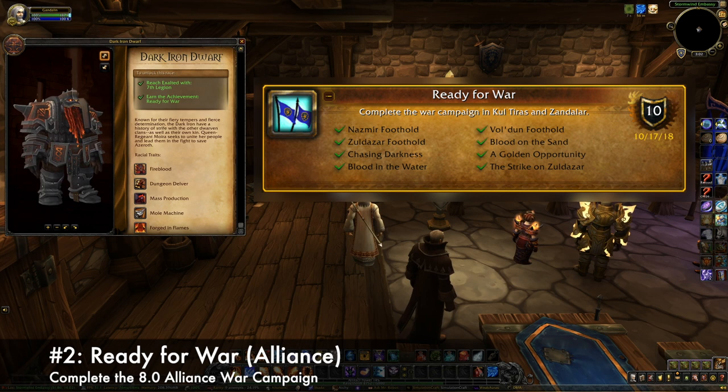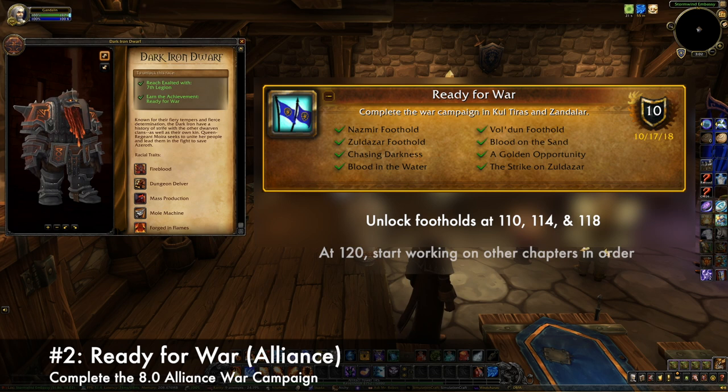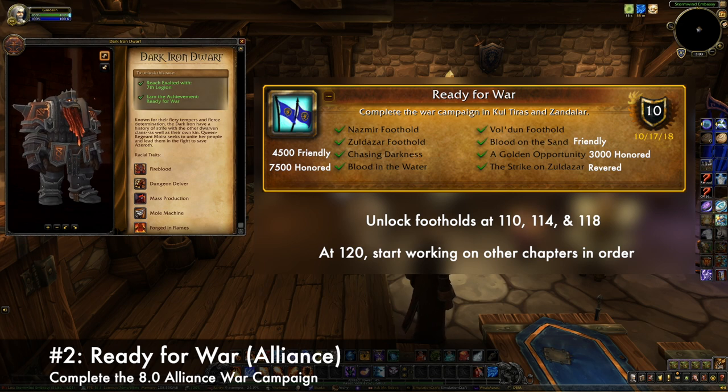The other criteria to unlock Dark Irons is to complete the Alliance version of Ready for War. This achievement tracks your progress through the 8.0 War Campaign storyline. You first start by unlocking footholds in Zandalar as you level up through Kul Tiras. Once you hit 120, you start to work through the rest of the chapters in order. Each one is locked behind a certain amount of 7th Legion rep, so if you get stuck, keep working on your rep until you can pick up the next chapter.